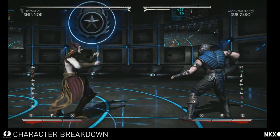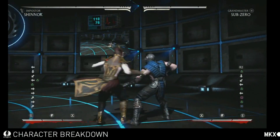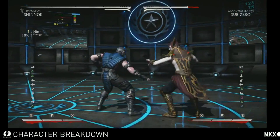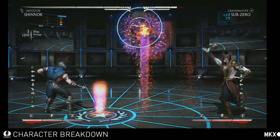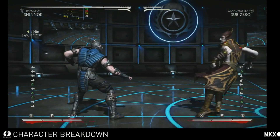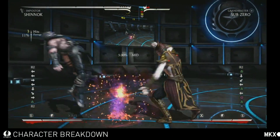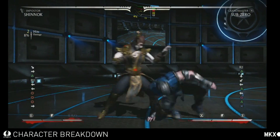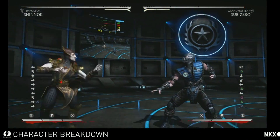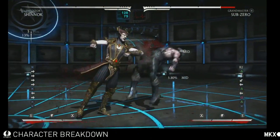He also has this triple ground blast, which hits three different ranges. It always does all three blasts, and it's more of a tool against a boss-type opponent. You can enhance this move after it hits - you can enhance it on each hit, do the second one and enhance it, or just the first one and enhance it. If somebody's blocking it, you can trick them. And then there are other universal moves, like this big shoulder rush - wizards are known for shoulder rush.